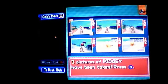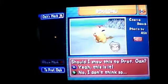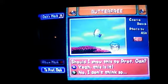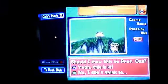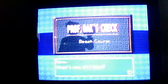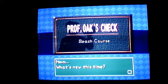Then select the Pokemon that you want to show Professor Oak. After you've selected those, go down and select Professor Oak, then press A. Professor Oak will grade you on how good your Pokemon pictures were. I will see you back for the next course.